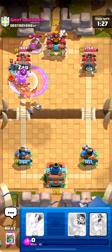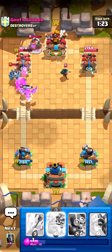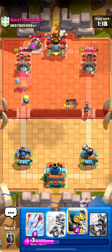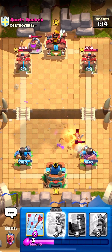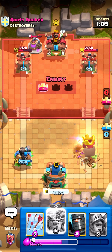He goes elite barbs — well played. I'm still gonna rage here; my goblin giant will do a bunch of damage. I'll zap here too to get another cycle off and give some damage. Maybe my phoenix could kill a mega minion — it does! I'll go bomb right here.